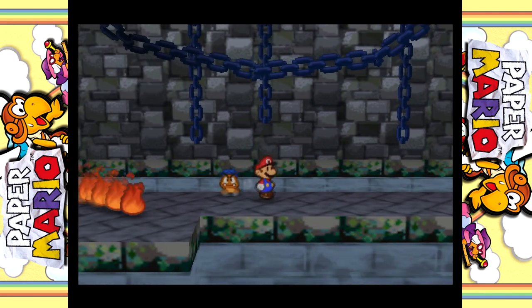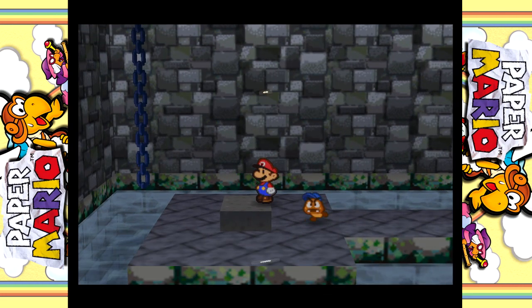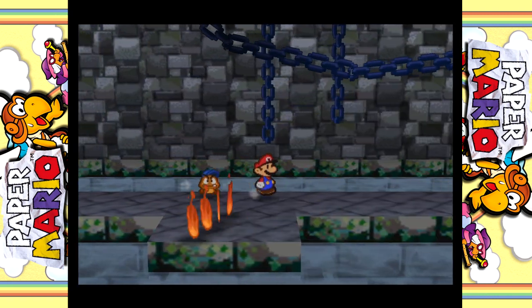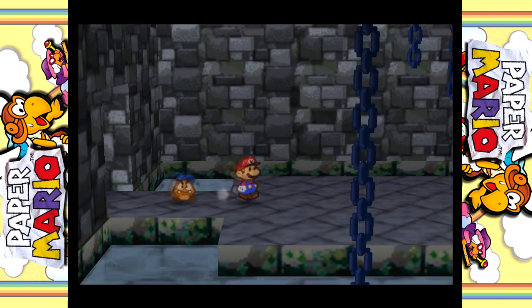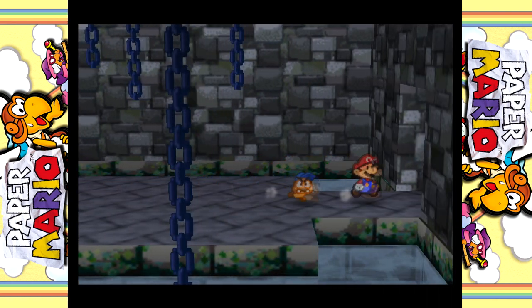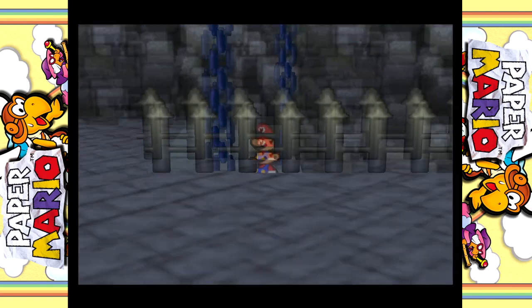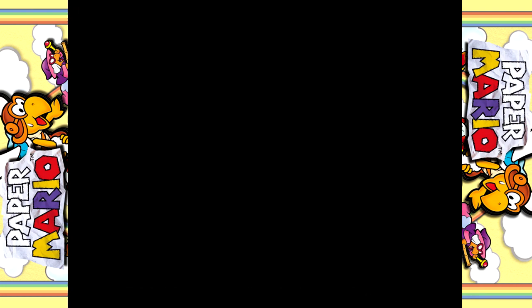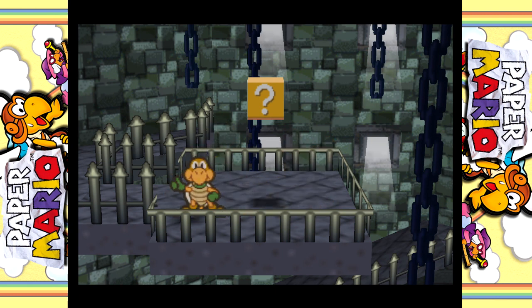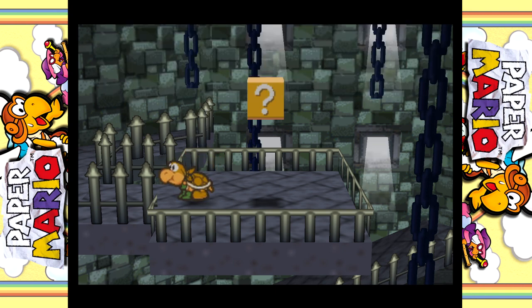No need to jump. I could probably jump over them. This feels like a button - no, it's not. I'm guessing I'm gonna have to go up now. Is it this one? It is. He's hard at work. Not really sure what he did, but I'm gonna have to go up now. This is perfect, I think.